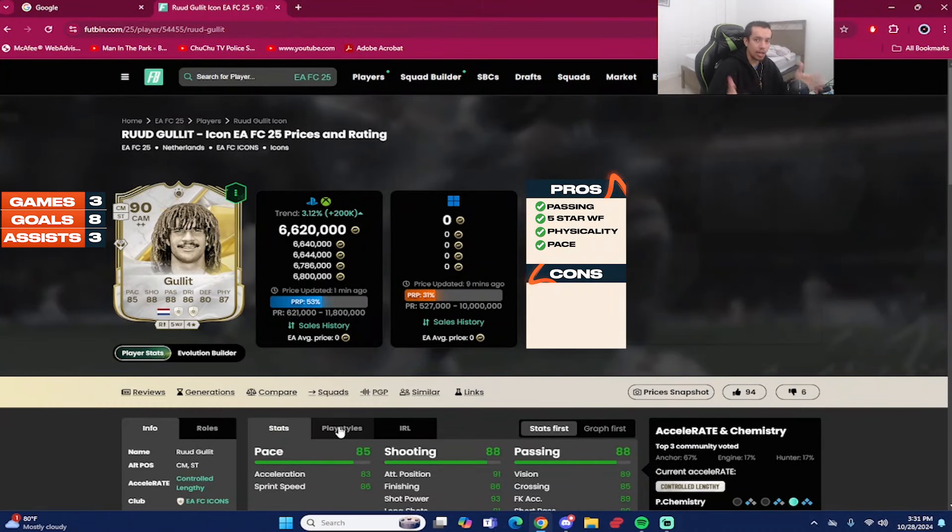That wraps up the review for the 90-rated base icon Ruud Hollett, coming in around 6.6 million coins on Xbox and PlayStation — extinct on PC by the time of recording, late Monday afternoon. We played three games with the card: eight goals and three assists as a center mid in a 4-2-4 formation. That's a very nice return — basically the same output as if he were playing as a striker or winger.